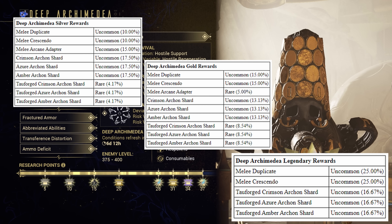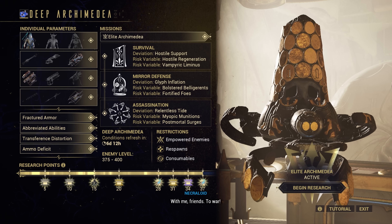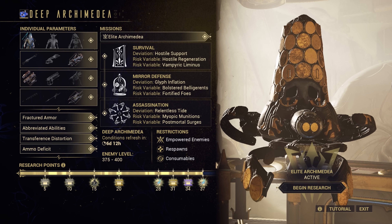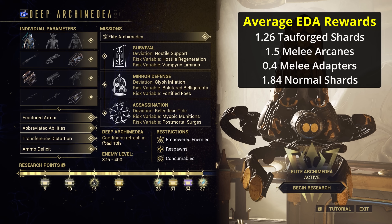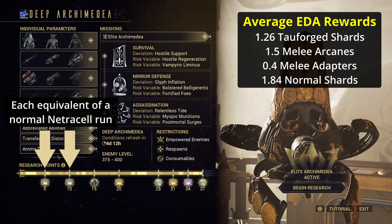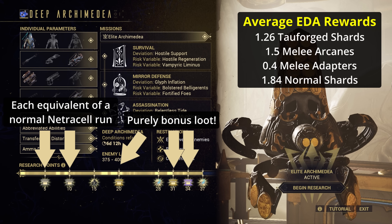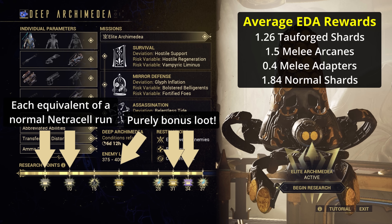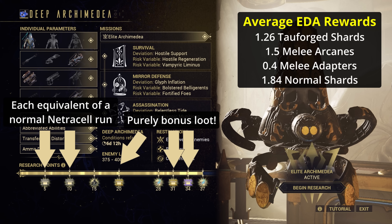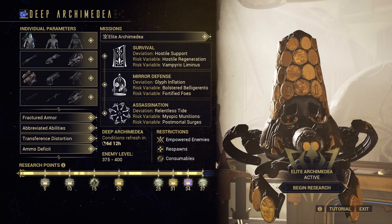All of these tables are capable of dropping the Legendary Melee Arcanes and Talforged Archon Shards. In fact, completing an Elite Archimedia run with all challenges met will reward an average of 1.26 Talforged Shards, 1.5 Melee Arcanes, 0.4 Melee Arcane Adapters, and 1.84 normal Archon Shards. As the Silver table is identical to a normal Netrocell run, all the other rewards are extras on top. Regardless of the reward you're hoping to obtain, Elite Archimedia is better value for your search pulses than a pair of normal Netrocells. You can of course still run 3 normal Netrocells every week in addition to the Elite Archimedia run.